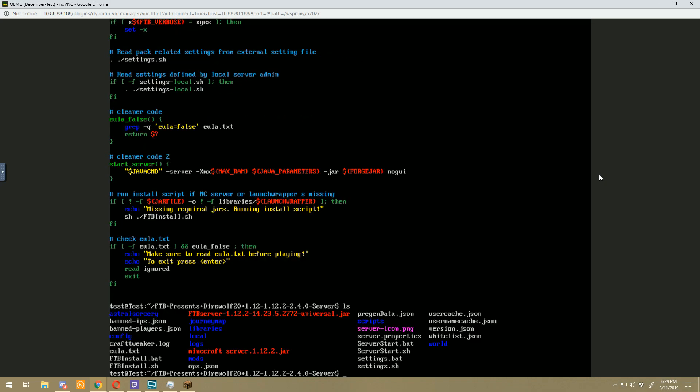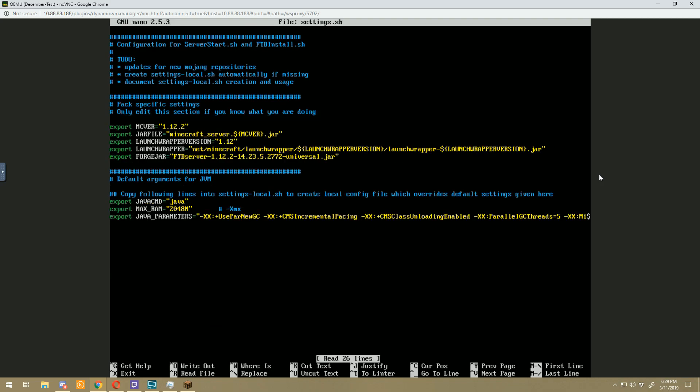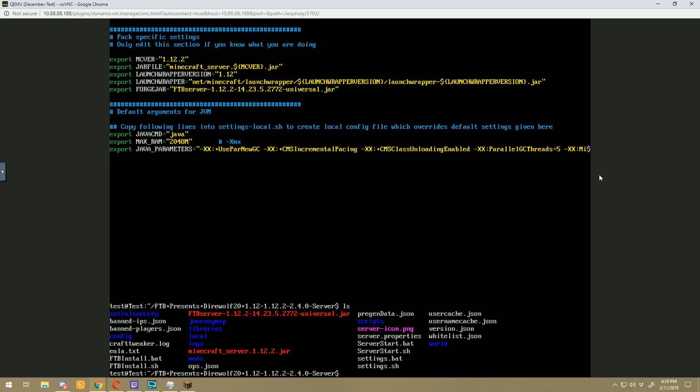You can also edit settings.sh — sudo nano settings.sh — and here is where you can change your maximum RAM and other Java parameters. A lot of these are already set by default and are referenced when you use the start server command. That's pretty much it — it's a little intimidating with command line but it is straightforward. Install Linux, install Java, copy over the Minecraft server files, run ftb_install.sh, then server_start.sh, accept the EULA, then server_start.sh again and you're golden.